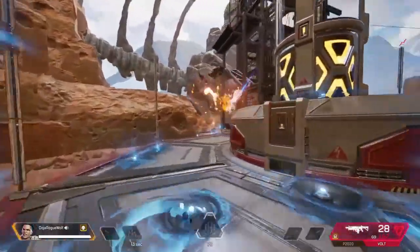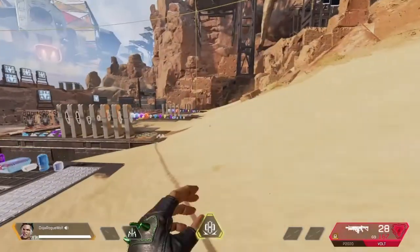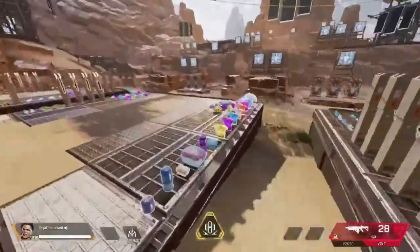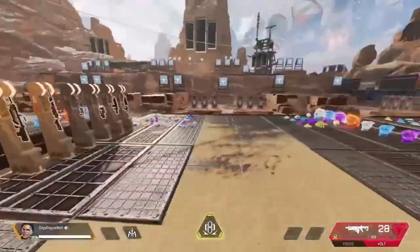It's pretty chaotic. It is your boy dozerogewolf, and in today's video I got a little bit of a tip or a trick with Maggie's ultimate — you can basically turn Maggie's ultimate into a giant spinning fireball.